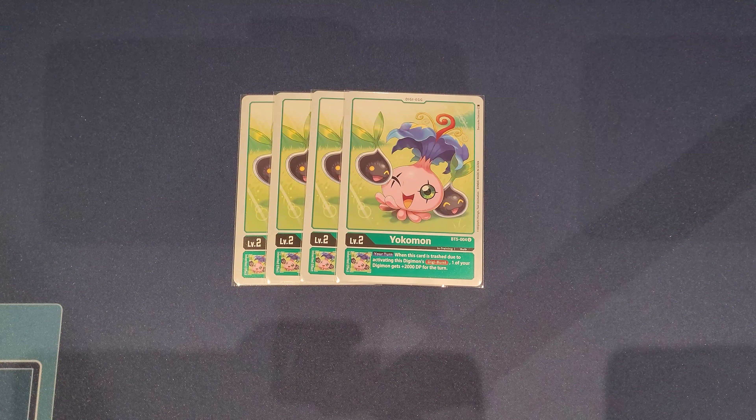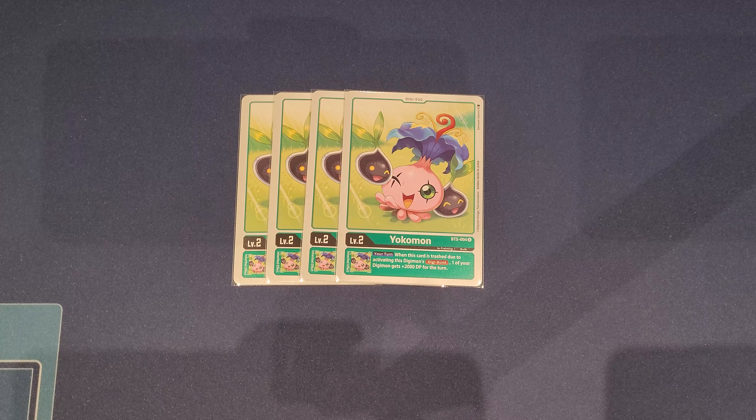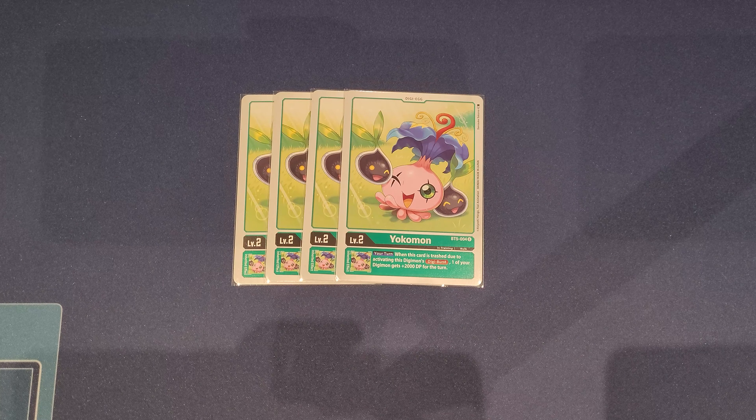For our Digi-Egg cards, we have four copies of Yokomon from BT5. Our bread and butter combo is really to digiburst with our Grand Kuwagamon, and having this egg give it an extra 2000 DP when it's digibursted is super crucial — letting us swing over Digimon or survive security checks during battle. This makes the Yokomon egg really crucial for the whole strategy and that is why four eggs for maintaining consistency is your top priority.